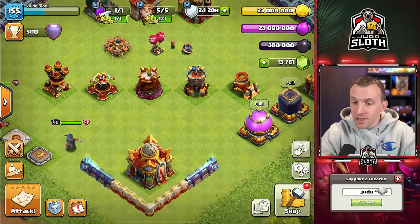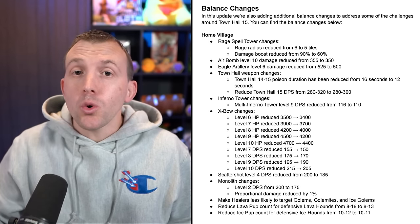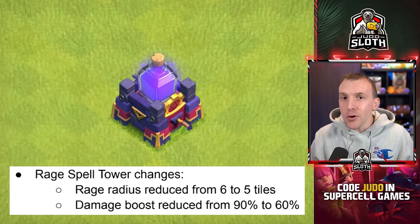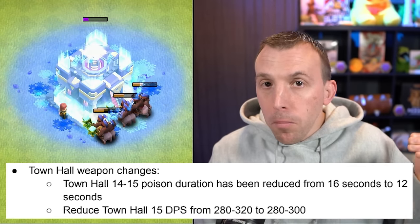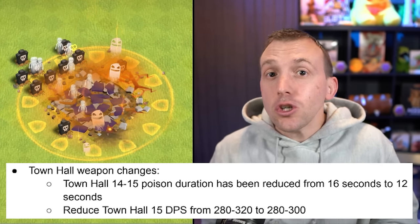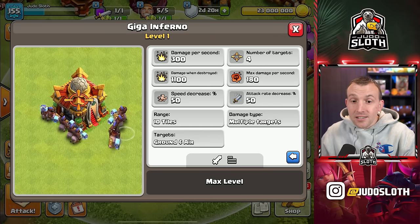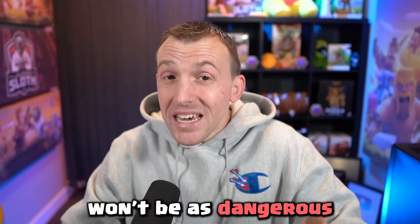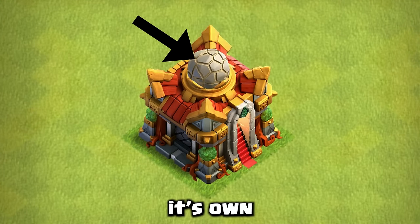There is something in this sneak peek that I think is a huge improvement. But first, know there are a lot of balance changes coming to Town Hall 15. Noticeably, the Rage Tower is getting nerfed in its radius and damage boost, and the Town Hall Poison is decreased in damage and in the length of time it is active — from 16 to 12 seconds — so that will make a huge difference. Those are the stats also mimicked in the new Town Hall 16 Giga Inferno, so it actually won't be as dangerous as Town Hall 15 was, and it doesn't have its own signature weapon.